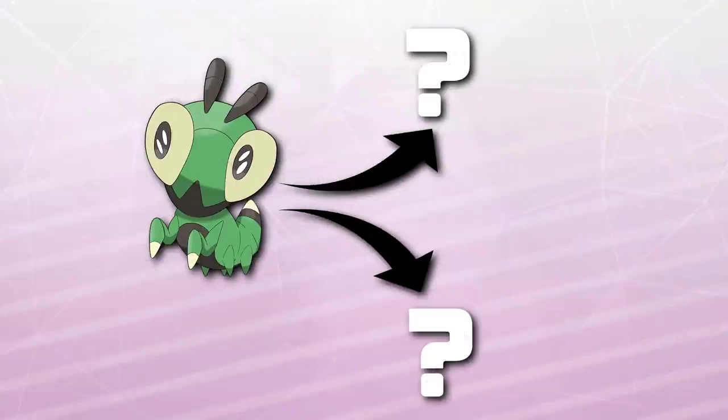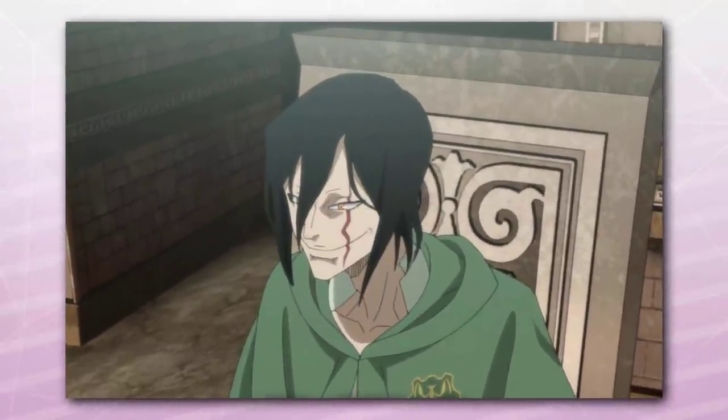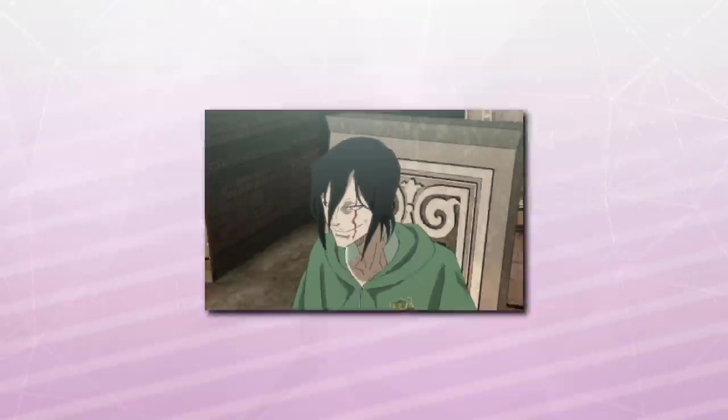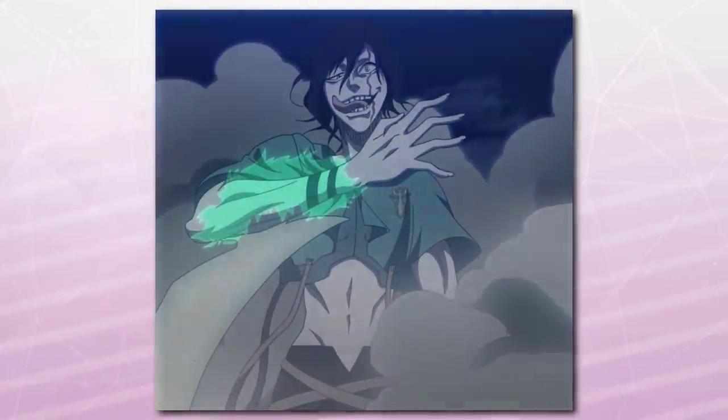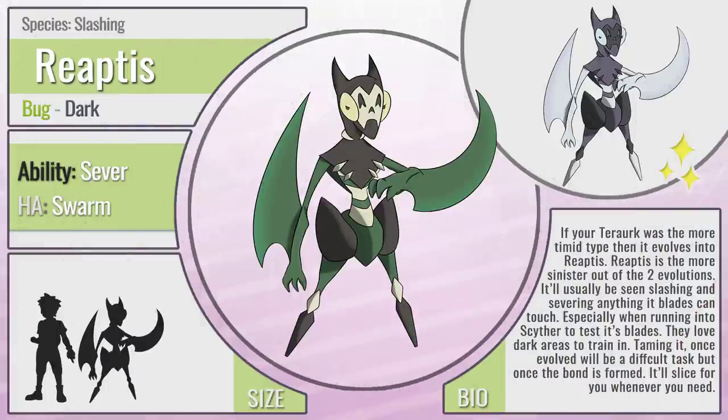On the other side of this split evolution, I pulled inspiration back from the Green Mantis Magic Knight squad — specifically basing this one on Jack the Ripper, the captain of the squad. Jack the Ripper is known for his Severing Magic, which can slice anything in the world of Black Clover, except for anti-magic. With that inspiration in mind, and wanting to use an unused Pokemon typing to introduce more of those into my region, I present Reapdis — the Slashing Pokemon, a Bug and Dark type with the brand new ability Sever. Sever highly increases the critical hit chance of striking an opponent with any slash-based move, and the hidden ability is Swarm.